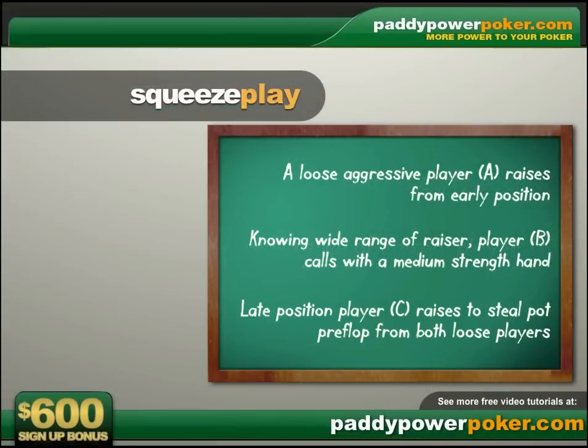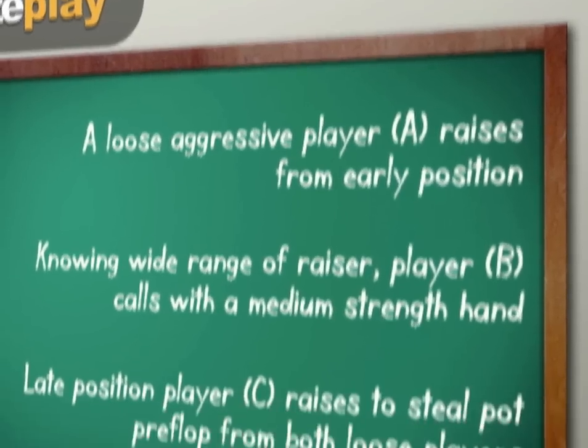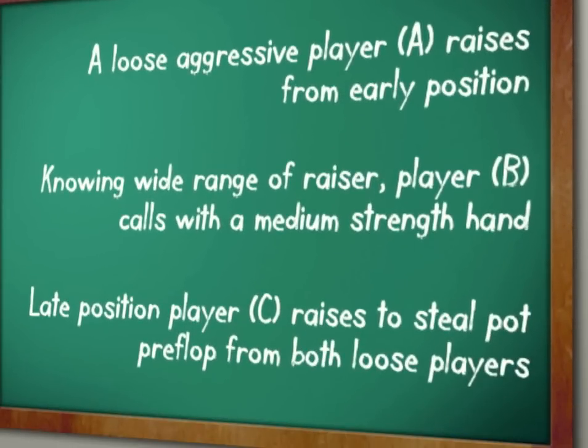The reason this is a valid play is because the loose aggressive player is raising with a wide range of hands, and the player who called him knows that, so he would typically call with a wider range as well. The re-raise then sells a strong hand and a positional advantage after the flop.